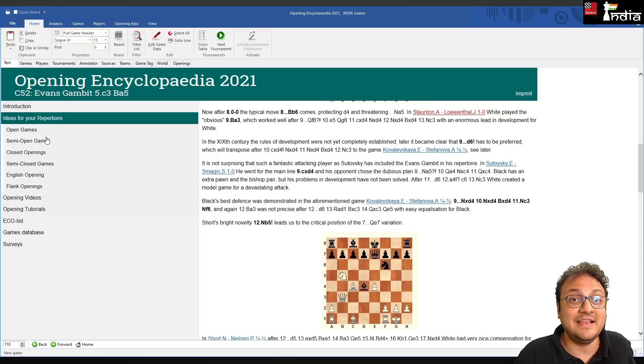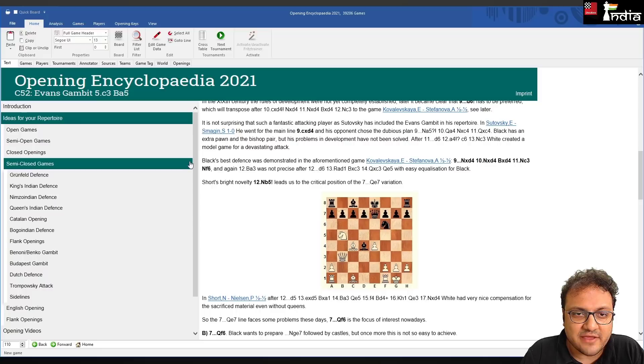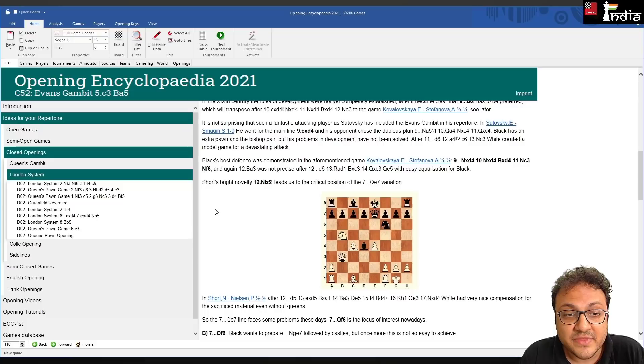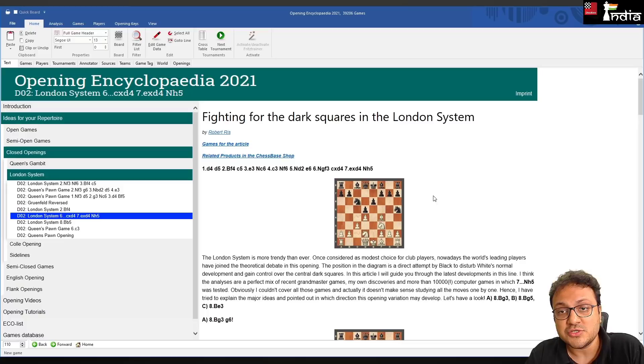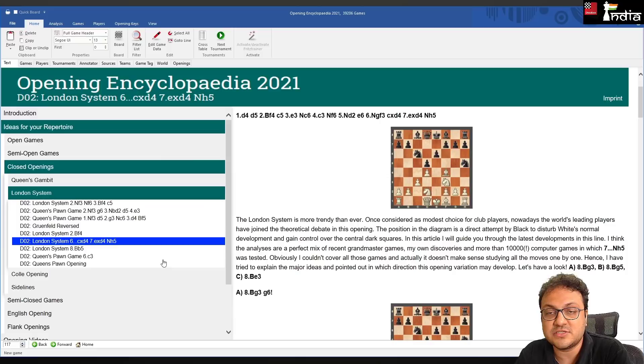One problem facing many players recently is how to face the London System with Black, given the explosion of its popularity. Going to closed openings, there is a London System section. Clicking on one article by Robert Riss — a well-known IM from the Netherlands and trainer — he recommends d4 d5 Bf4 c5 e3 Nc6 c3 Nf6 Nd2 e6 Ngf3 cxd4 exd4 Nh5, reaching a key position. You can also make the board bigger by increasing the font size.